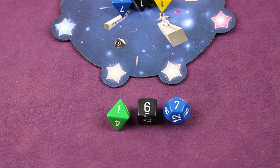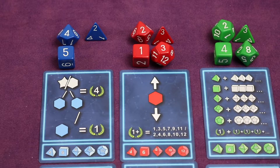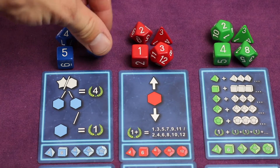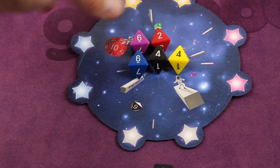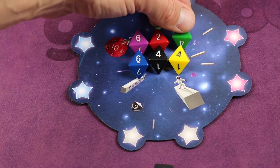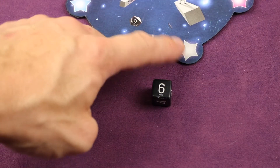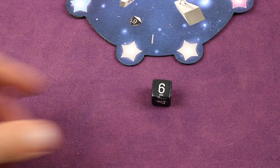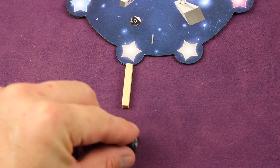You roll all three dice and select one of them to add to your constellation. The dice you didn't choose — if they came from near the scoring cards, you place them back where they were. But if it was a D8 from the galaxy board, you must keep its number exactly the same. Then you attach this die to either one of your two starting stars or to another die you've already placed.